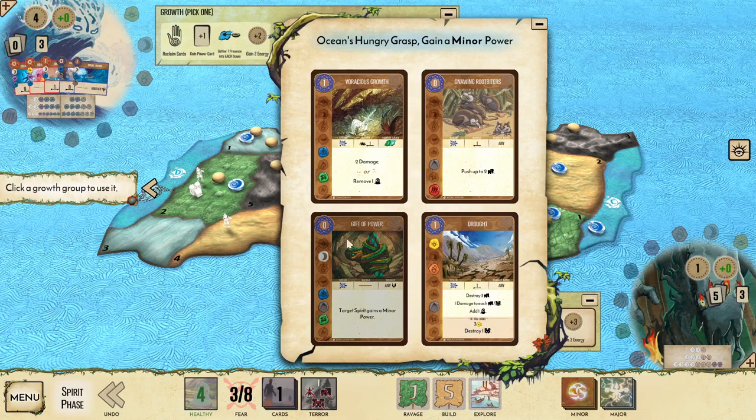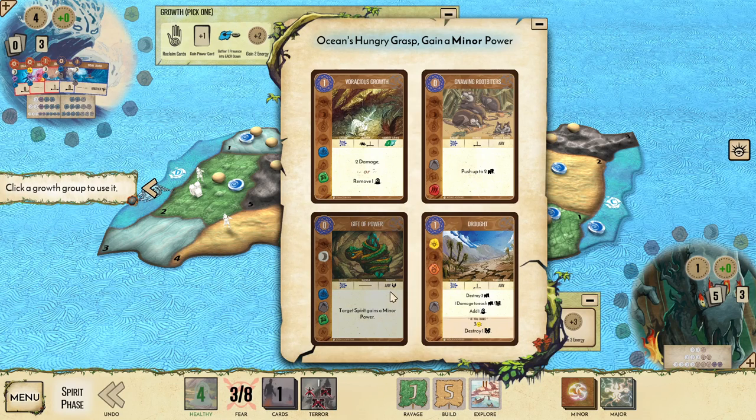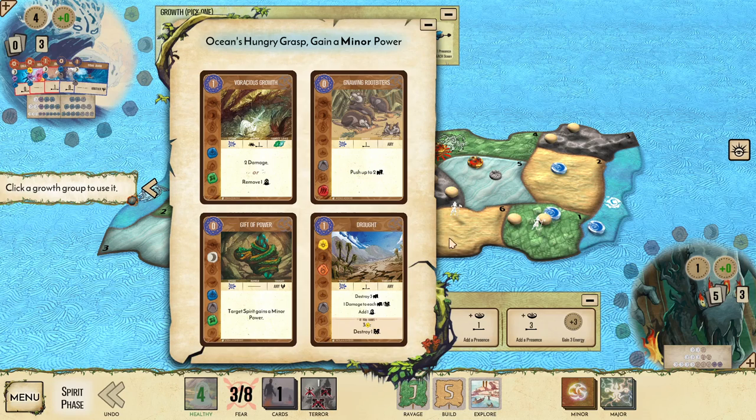I'm going to go minor this time, and there's Gift of Power — it's great for Ocean. It has Water and Earth elements and costs zero, great for setting up Ocean Breaks the Shore. It also has Moon, which is nice for Pound Ships to Splinters. Gnawing Rootbiters is very powerful when Ocean is in play because pushing two towns can turn into destroying two towns by pushing them into the Ocean tile. Voracious Growth — we don't really have sacred sites that much as Ocean. I try not to take powers that require sacred sites as Ocean if I can help it, though the main exception is majors — sometimes you need a major that requires a sacred site to hit an inland land, and then it's absolutely worth it.